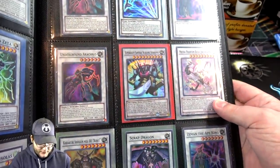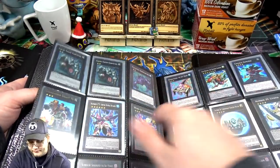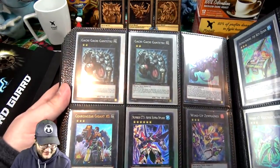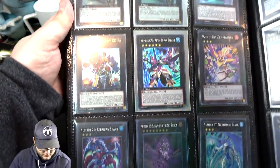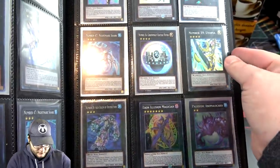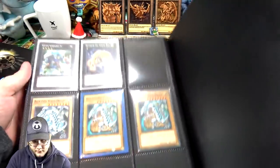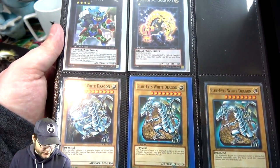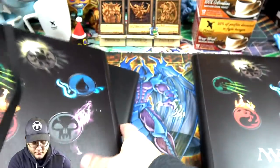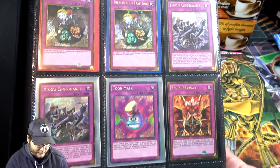Phantom Beast — I think that one does okay here and there. The Rank 10 one I think that's expensive. With XYZ Monsters. Acid Golem's kind of cool. Those Blue Eyes are all from Starter Decks or something like that. Now we're moving on to our last binder, which has all the trap cards.